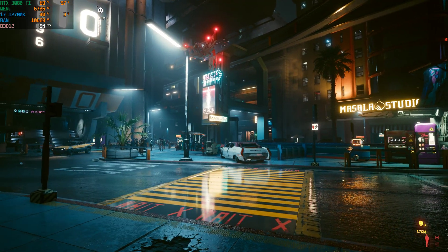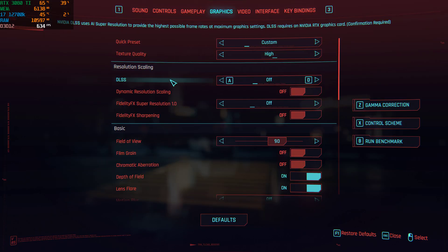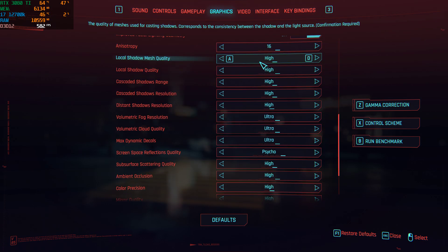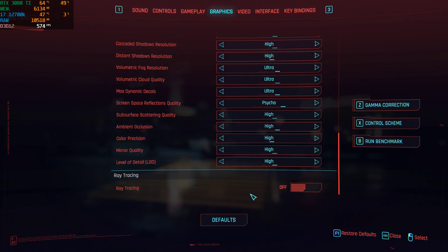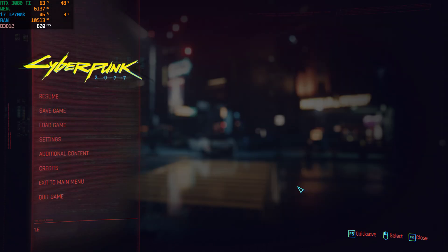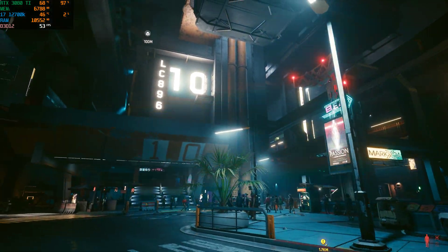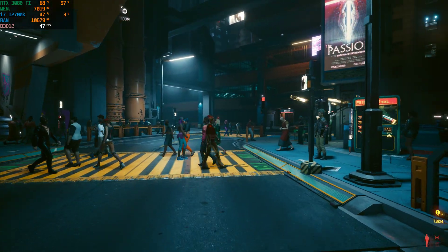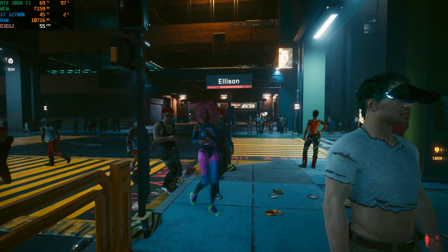To start off, as you can see we've got our frame rates up in the top left-hand corner. Our settings here — we've got textures set to high, DLSS is off, and all our other settings are set to maximum: high, ultra, psycho, and ray tracing is off for now. This little city center area is one of the more demanding parts of the game, so this is pretty much what you can expect as far as your lows go.